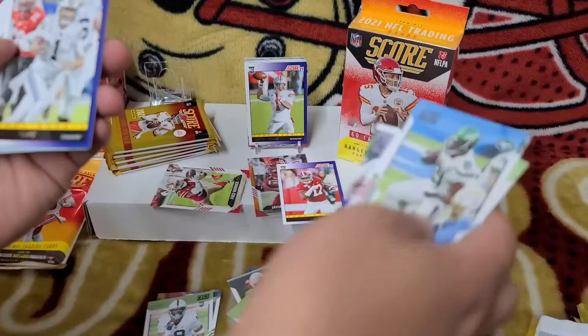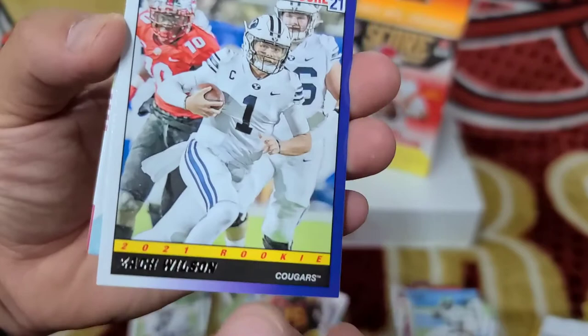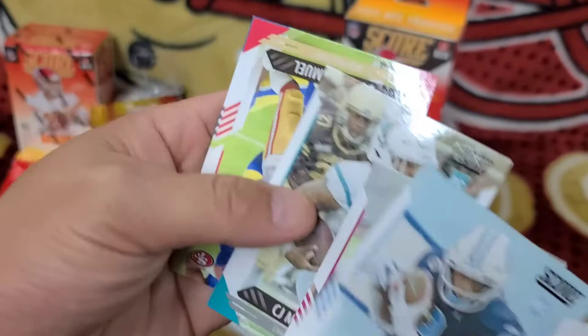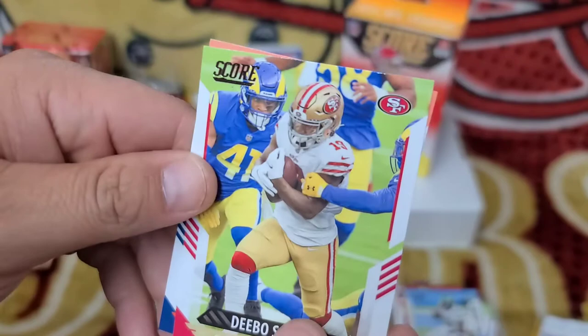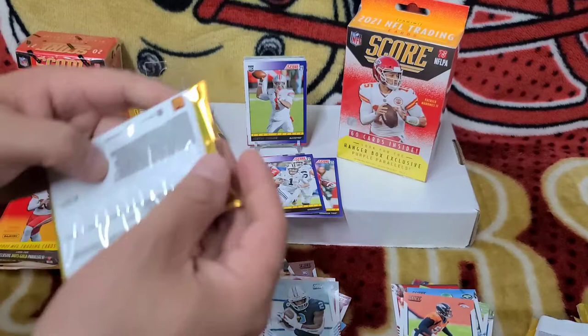Zach Wilson rookie card right there — that's probably the best one so far. Khalil Harley, C.J. Marable, and then a 49er — Deebo Samuel — that goes in the PC. Bradley Chubb as well. We're not even halfway through yet.